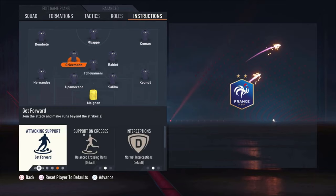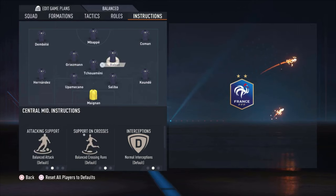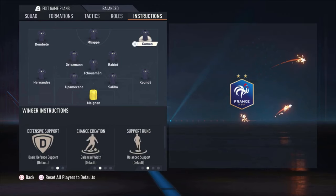Griezmann is on 'get forward,' because he has medium-medium work rates and I want one of the central midfielders to make runs forward, to make himself available, and create some chaos in the opponent's defense. The get forward instruction works really well with Griezmann because normally he plays more like a central forward. If you have a player with a high attacking work rate, you may not need this instruction.